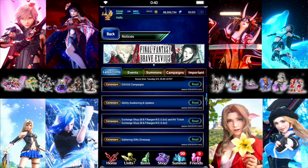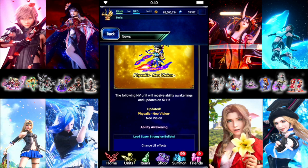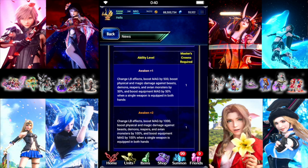Exchange Shop, no premium units. All the shards are there as usual. And some Ability Awakenings for Phasalis Neo Vision. We did get Master Crowns for her in the past, but she's getting boosted even further. It's the same ability for the Master Crowns but it's getting boosted. So if you've already used regular crowns on her, she should just auto get the boost.